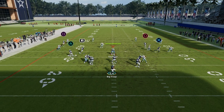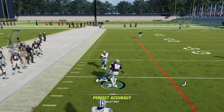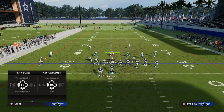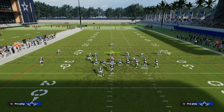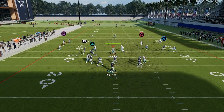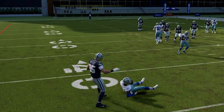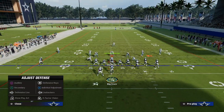Against zone coverage, the user is going to have to choose. The CD Land route is one of the best zone-beating routes in the game — there's not a zone that's going to guard it. To stop the tight end flat route, the defense basically has to play hard flats on either side with the out routes or flat routes. That allows us to step up in the pocket and throw the slant route against hard flats.